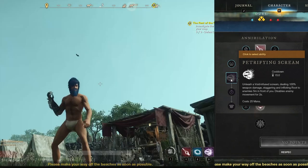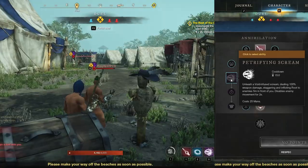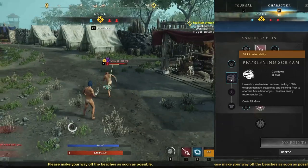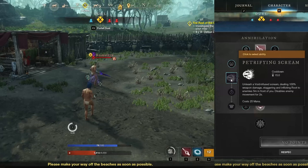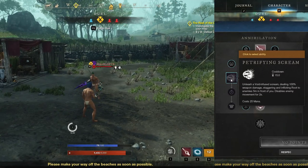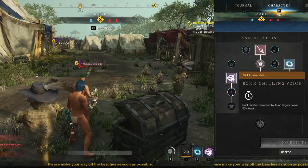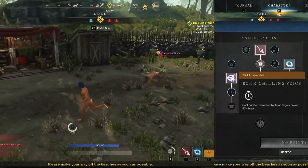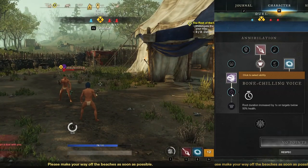The final Annihilation ability is Petrifying Scream. Scream at your enemies, dealing 100% weapon damage to anyone 5 meters in front of you — anyone hit gets staggered and then rooted for 2 seconds. This costs 25 mana and sits on a 15-second cooldown. Be aware, you also root yourself for about 1 second while screaming. The first upgrade is Bone-Chilling Voice — enemies below 50% health get rooted for 3 seconds instead of 2, tying with Musket Traps for the longest root in the game except this can hit multiple targets.